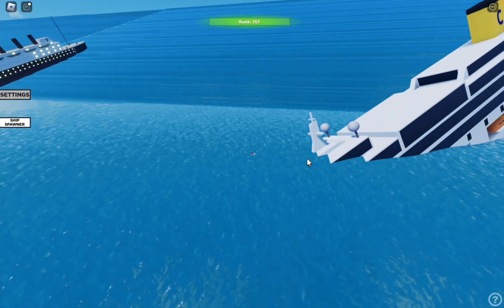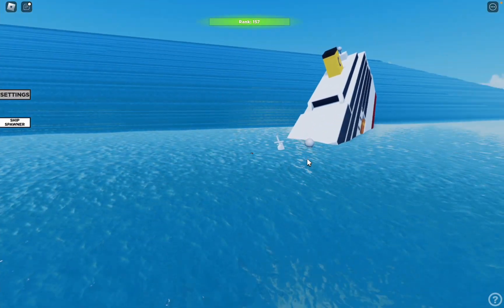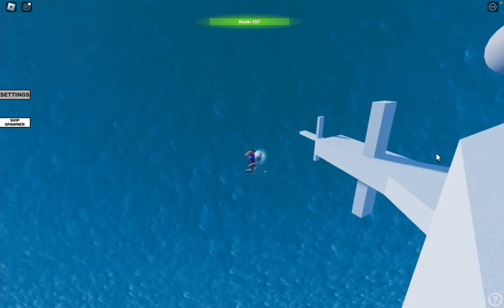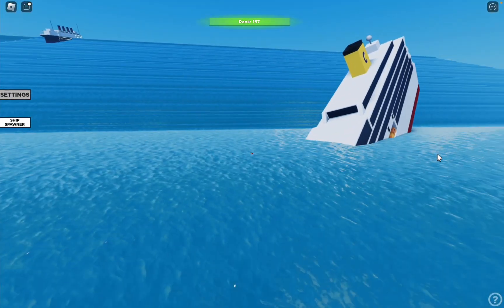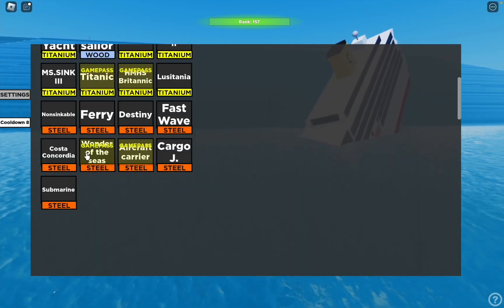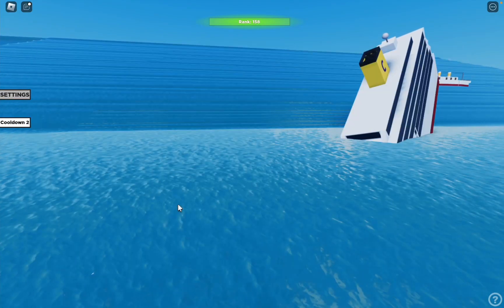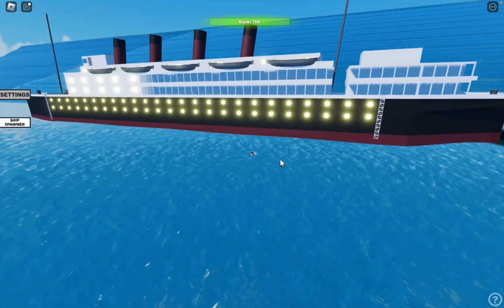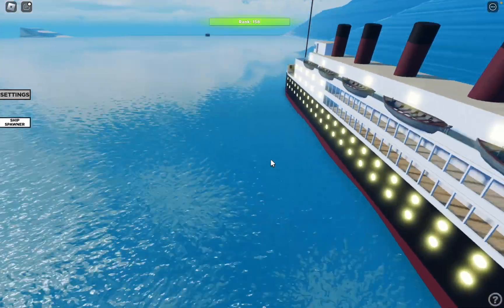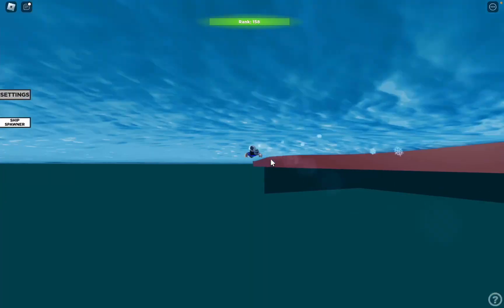I've just sunk the cruise ship. Let's just watch it sink. That ship is really fast — that is cool, that is really cool, I like that. Okay, let me get the stingray or whatever. So this is like one of those really old ships that sink very easily. Yes, this thing can sink very easily — as soon as something hits it, it sinks. But I hear it's very fast.